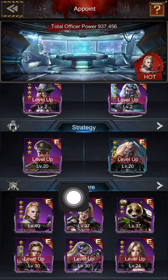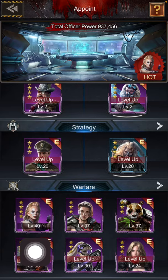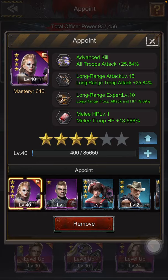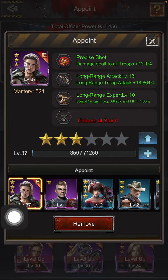Your most important officers are in warfare, and I will quickly explain why these six purple heroes selected are the best ones to have and invest in. Tifa is the number one overall best because she is easier to get from your elite recruitment orders and she shows up in the exchange shop — especially if you're not spending a lot of money, she's the best one. The overall best, if you are spending money, is Zeus.